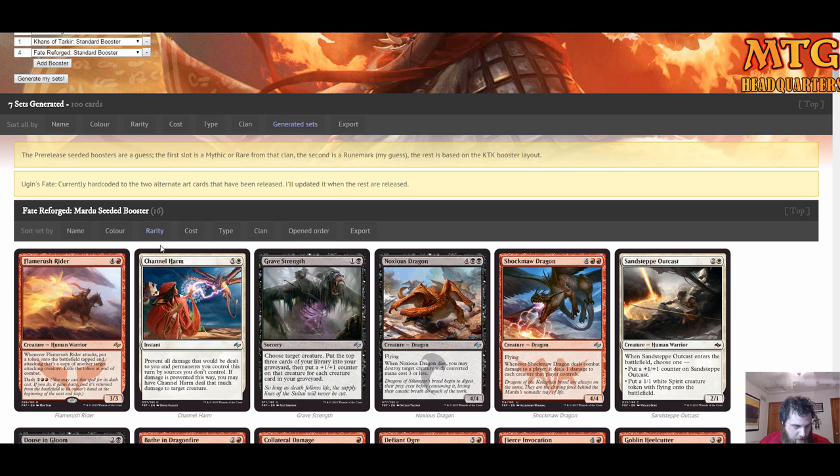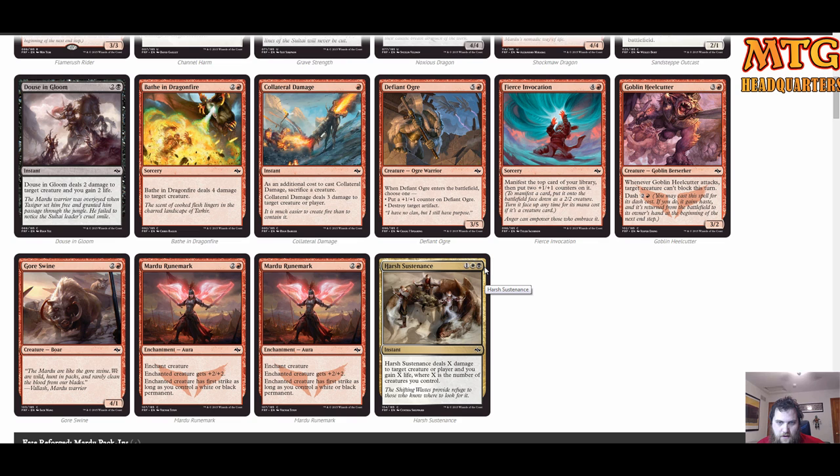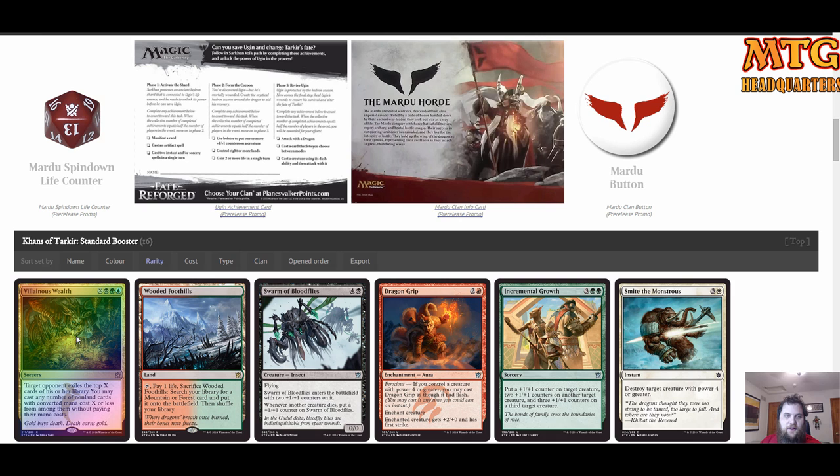First Mardu pack: Flamerush Rider — very good, a great finisher that does everything you want. We also have Noxious Dragon, Shockmaw Dragon, Grave Strength, Dowsing Shaman, Collateral Damage. No direct damage spells per se, but a couple of runemarks. Harsh Sustenance is a very good card in Mardu — in a token strategy it can deal eight damage and gain eight life. Absolutely a blowout.